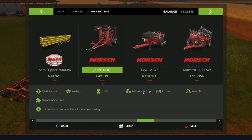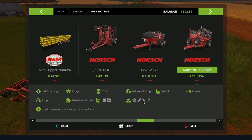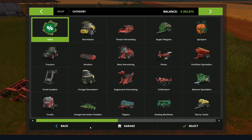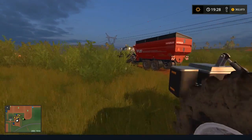This is the Horse Joker 12 RT — it's 12.2 meters wide and requires 360 horsepower to pull it. Then I have my two seeders here: this one I was playing around with for corn and sunflowers previously, and that's how I was able to afford the Deutz-Fahr. This other one is my primary seeder which I use for all my grains and soybeans currently. But anyway, back to business — the combine's getting along.